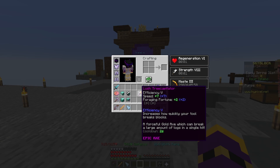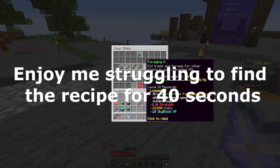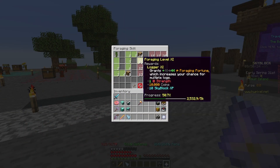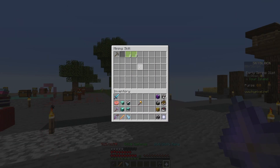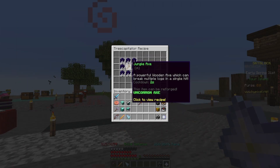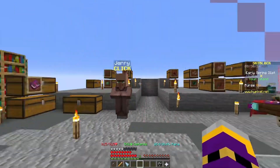Unfortunately I just recorded a clip of me creating this Tree Capitator axe, but the clip got corrupted, so I'm just going to go over it again. We used the jungle axe and eight stacks of enchanted obsidian. If we go to collections, foraging — actually your skills, foraging — you go to collections, mining, obsidian, and there's the Tree Capitator recipe. So we need the jungle axe and eight stacks of enchanted obsidian. This is a forceful gold axe which can break a large amount of logs in a single hit. We finally made that, which is very nice. So with that, we can fly through foraging, hopefully.